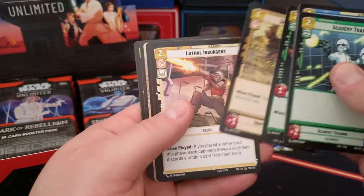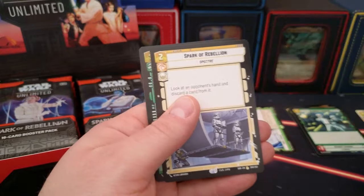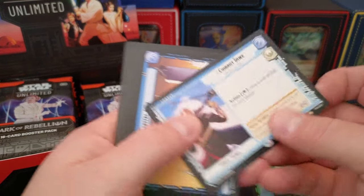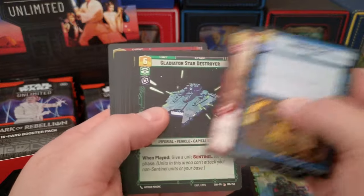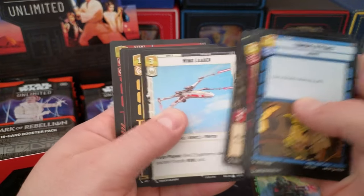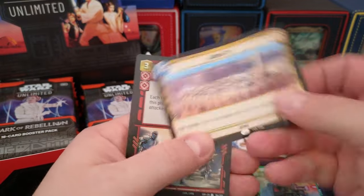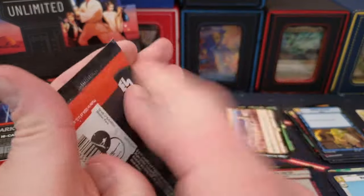We got our common, then a borderless — we'll keep borderless in a separate pile. That's our rare and that is our foil. Okay, Spark of the Rebellion — that's literally the card of the set. Oh, we're in a Cloud City moment. We don't got a borderless in this pack. Wing Leader — oh right here — the rare is interesting, I thought that was always in the beginning slot.